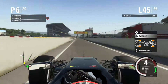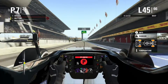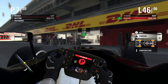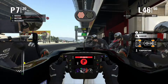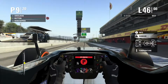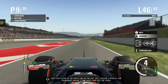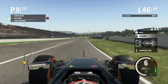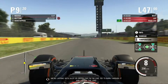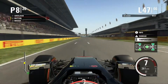On lap 45 we're coming in to put on our set of prime tires for the last 20 laps — they should be good for that. We come out in P9 this time, and on lap 47 we ask about our fuel situation. We passed a car in the pits, but we've been running in rich for this whole time.